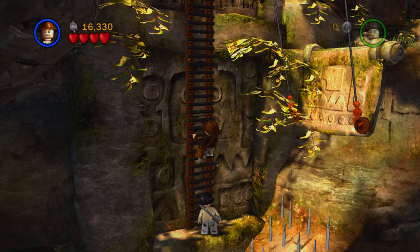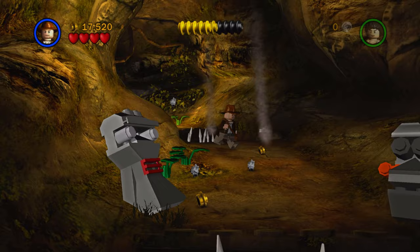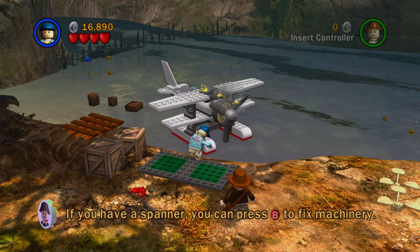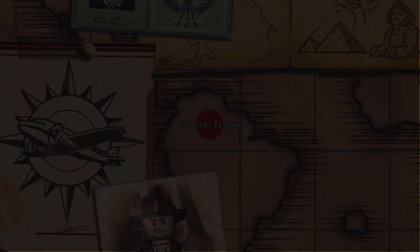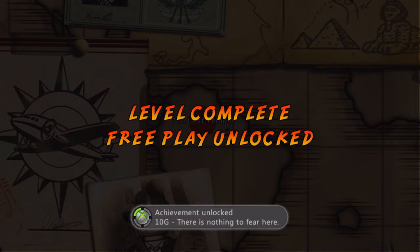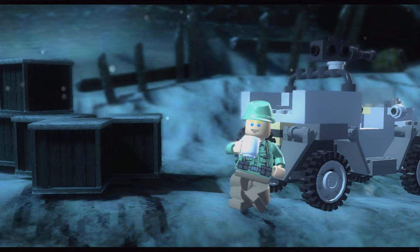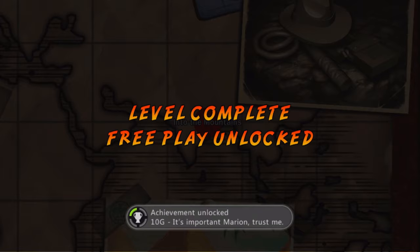Just like every other LEGO game, the first step to getting all the achievements is to play the story. In our first mission, we had to escape a falling boulder in the Lost Temple, which was actually pretty tricky as I died a few times. But we eventually made it, fixed up the plane, and got our first achievement for completing the first story level. Then we moved to the second mission, making our way through some snowy mountains, and got an achievement for completing the second story level.